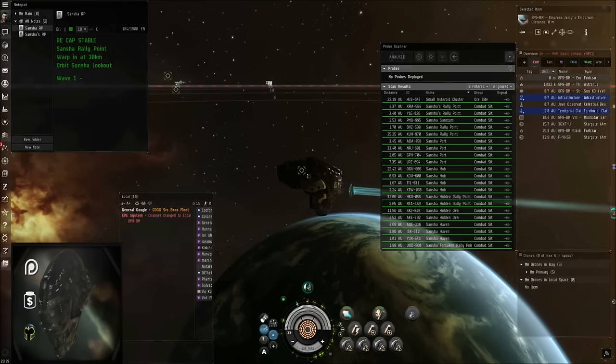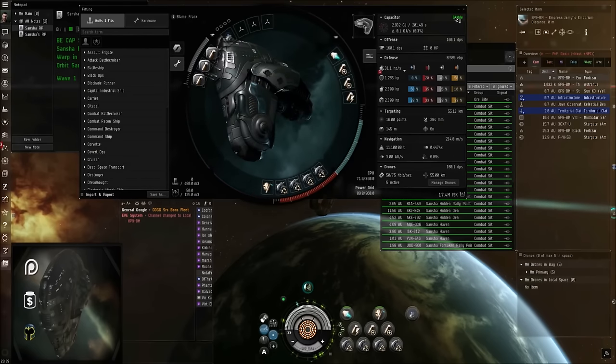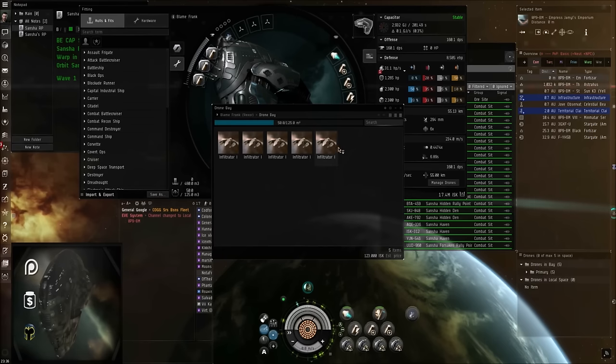We're going to do a basic Vexor fit we'll bring up on the screen for you real quick. It's always important to make sure that you are cap stable when you're using these fits. You're going to use a 100mm afterburner, a couple of cap batteries, Tech 2 cap recharger, 4 Tech 1 DDAs, meta medium armor-repper, 3 cap rigs, 1 DLA, and 1 flight of medium Infiltrators Tech 1.